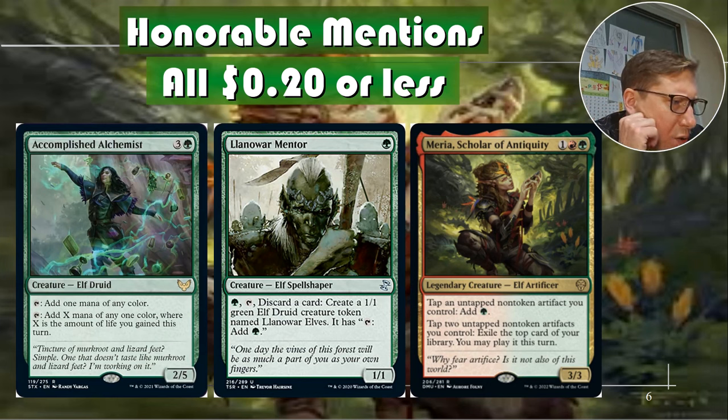Miravia, Scholar of Antiquity: one red, one green — tap to untap a non-token artifact you control and add green. You can also tap to untap non-token artifact creatures you control and exile the top card of your library, which you may play this turn. You can essentially turn all your artifacts into mana dorks or mana rocks — card draw and ramp combined. 20 cents or less.